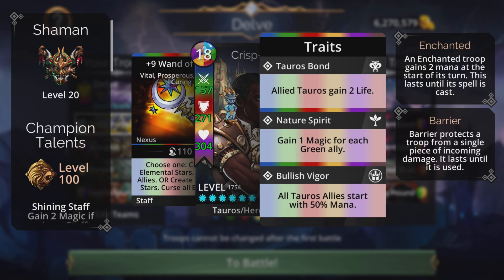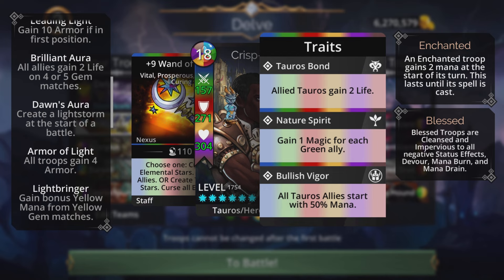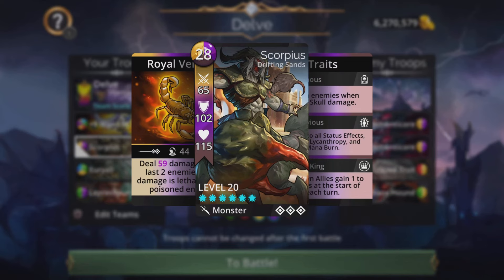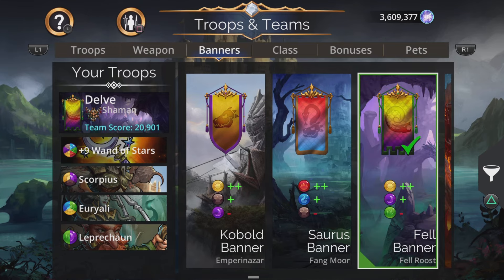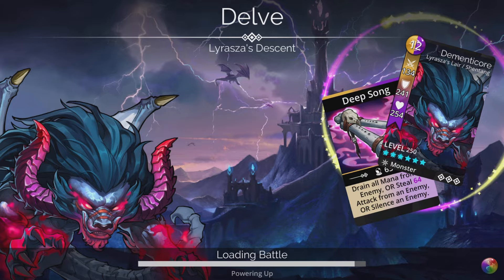For the second team I'm using the Shaman hero class because it gives Taurus allies a 50% mana start with Bullish Vigor. The Shaman class also has Dawn's Aura, creating a light storm at the start of battle — a yellow storm good for those Umbral Stars. Scorpius is in the second slot, Urali in the third, and Leprechaun at the back for fast mana. The banner is the Fell Banner from Fell Roost.